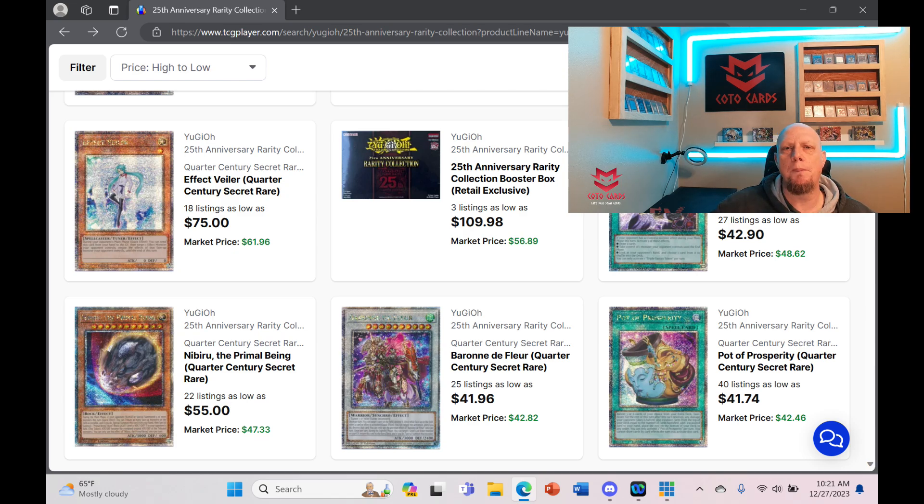Baron is around $43 and slowly going up — it was around $38-39 for a while. If you want the Baron quarter century and don't have it, I would buy it now. Pot of Prosperity has already gone up from around $30 to about $42 after not getting hit on the ban list. Most of these cards are going up — some slow, some fast — and it won't take much for them to skyrocket.